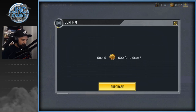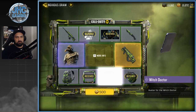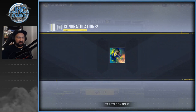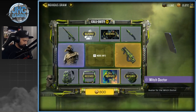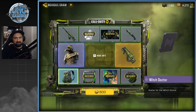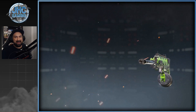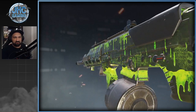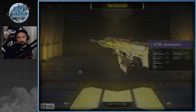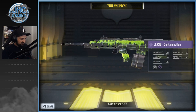Next is 500 cut points — that's like five bucks for a spin. We get the avatar. Then 800 cut points — that's like ten bucks when you buy cut points. We get the UL736 epic skin, Contamination is the name. Pretty cool skin. Let me know in the comments how you like these skins. So we've got four items left: the backpack, the knife, and the two big ones.